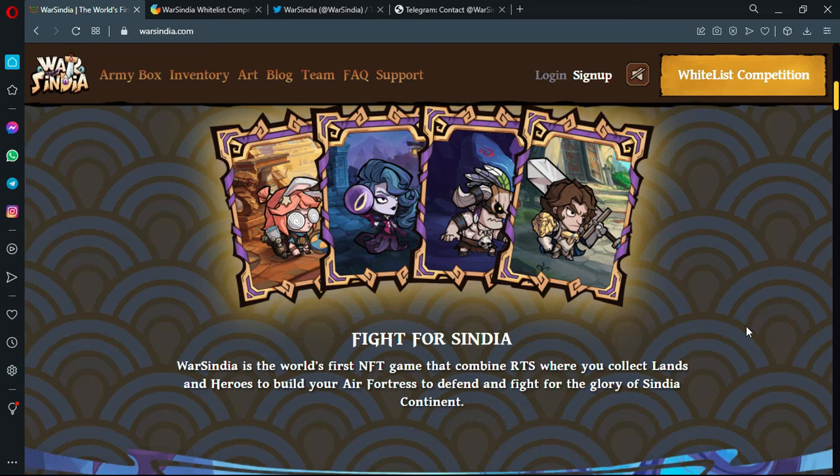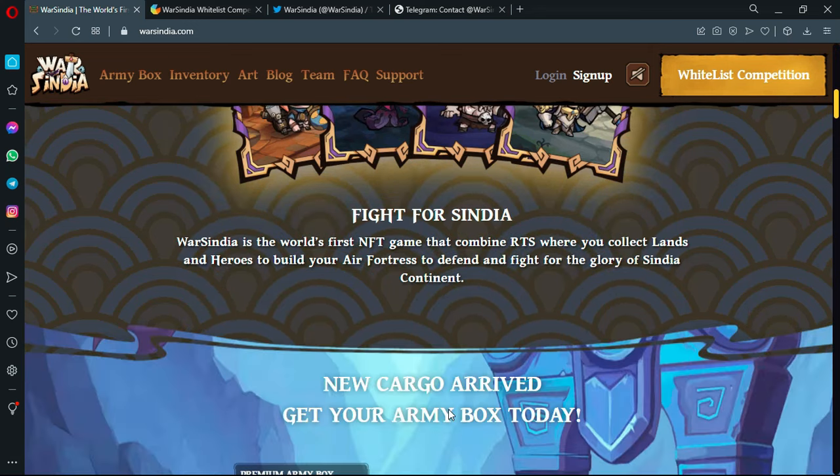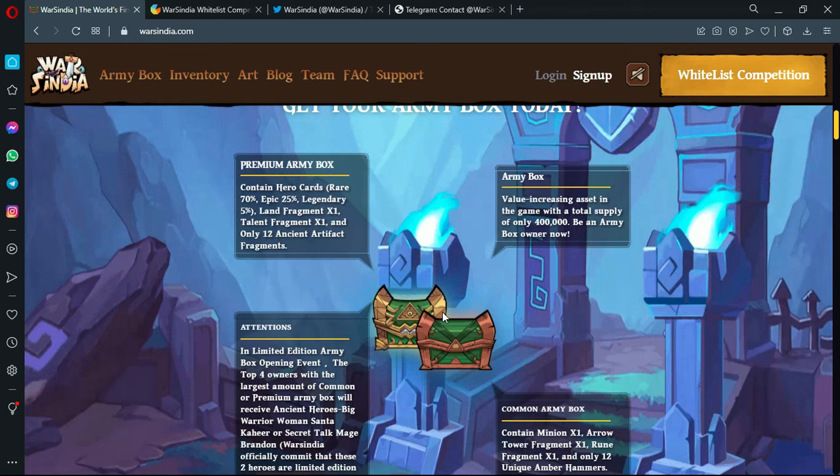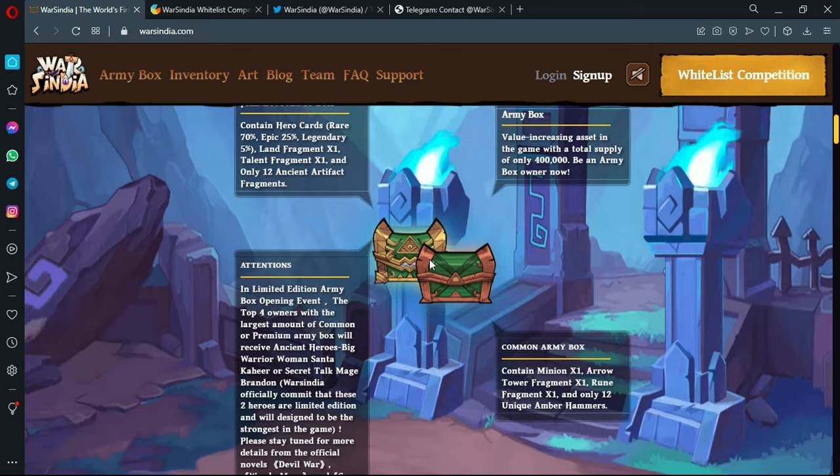Cindia is the world's first NFT game that combines RTS, where you collect lands and heroes to build your air fortress to defend and fight for the glory of the Cindia continent. There's new cargo arrived — get your army box today. You have some packs to choose from: the premium army box, the army box, and the common army box, each with different types of NFTs and different benefits.